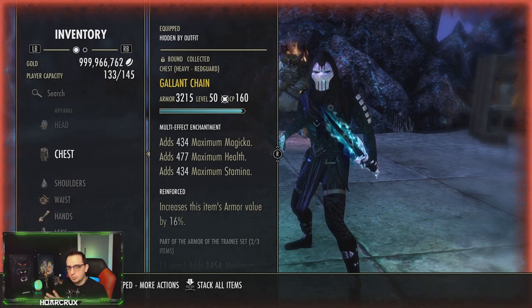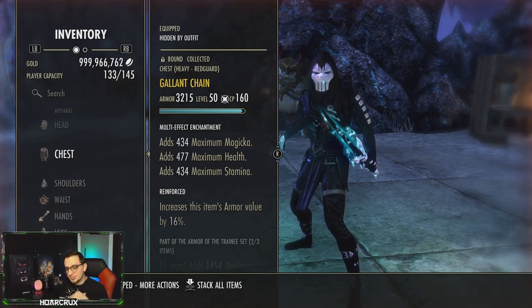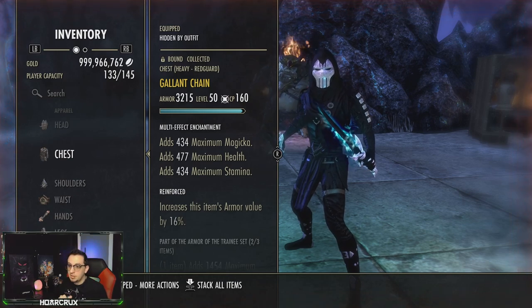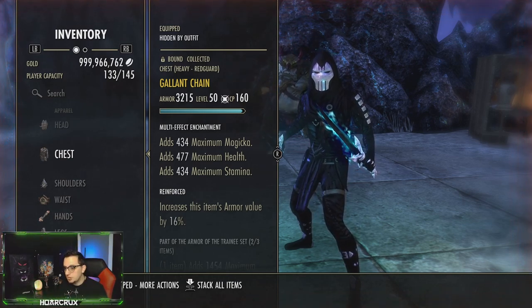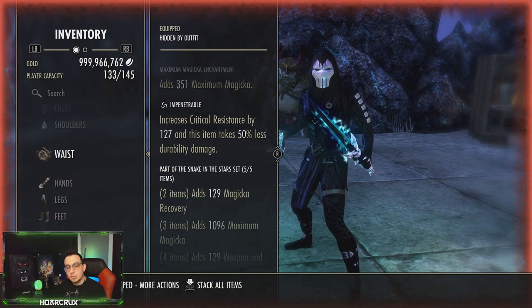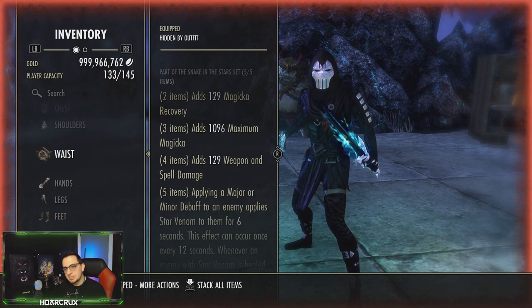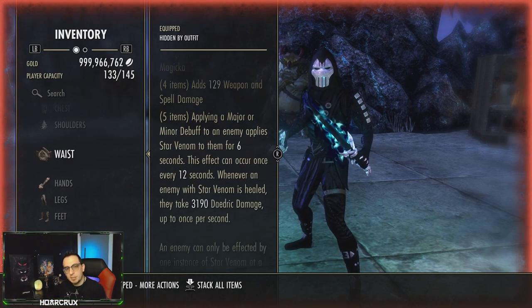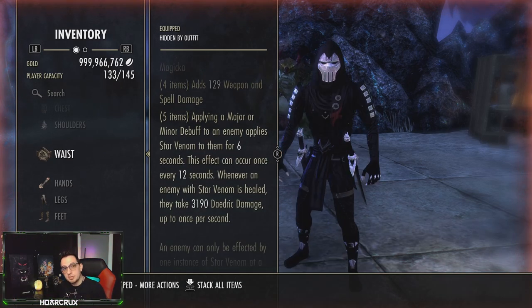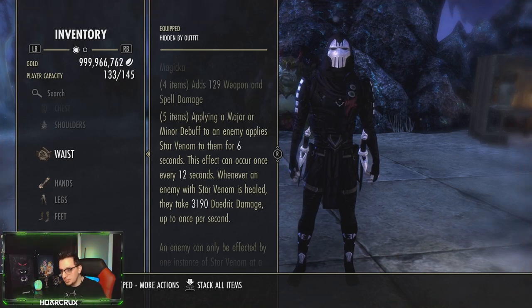The only struggle we're going to run into is Templars running Purge — Templars are amazing this patch in duels. Running against classes that run Mars Bomb, but if you run Mars Bomb in duels, you have a small PP. The set we're talking about is Snakes and the Stars. This is going to give you recovery and magic explosion damage, and upon applying a major or minor debuff, you get 3,200 Daedric damage that ticks on them every single time they heal.